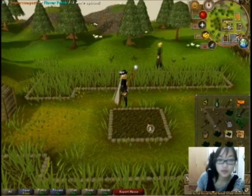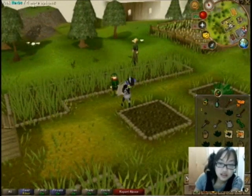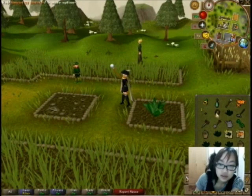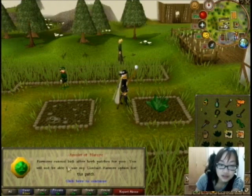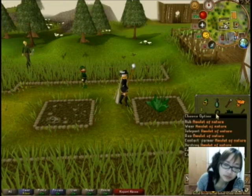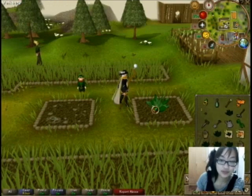This is an important patch for me to explain. What you do in this patch — this is my last patch — is take your amulet of nature, put it in your inventory, right-click, and use it on this patch. Just use it on the patch and you will bind the amulet of nature to the patch. When you wear it, it will communicate with you and tell you the condition of this patch.